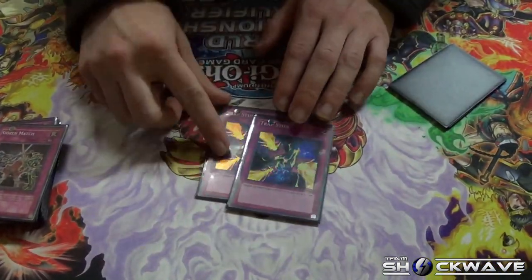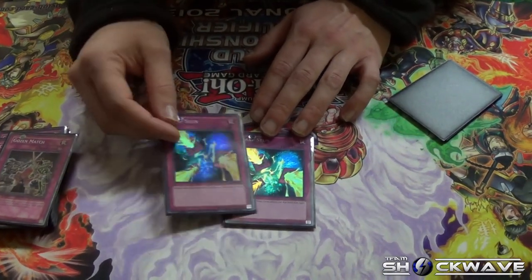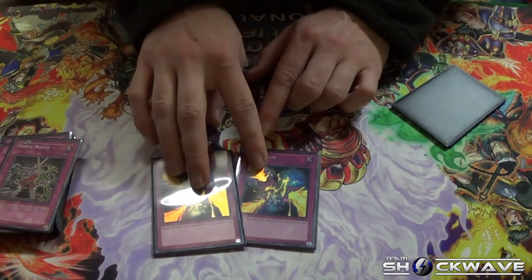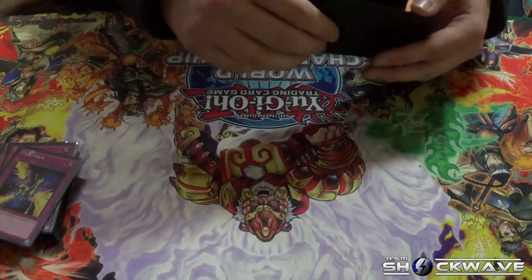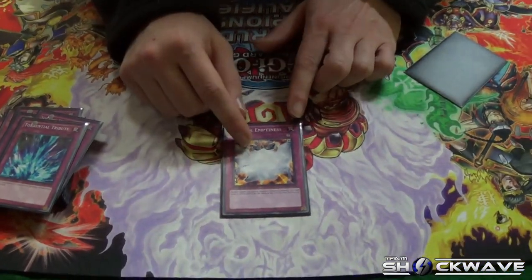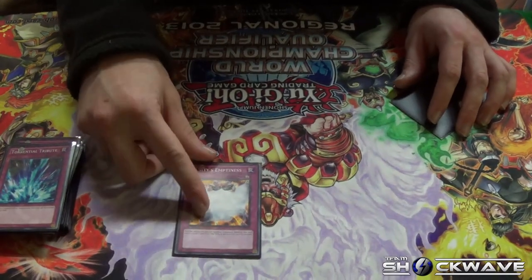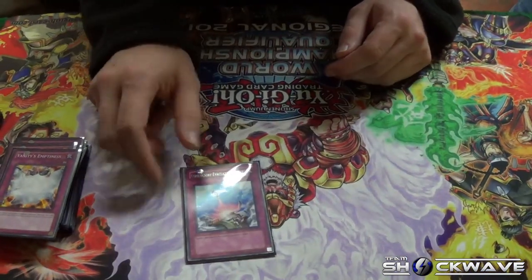I played two Trap Stuns. It's really good this format. When you're playing a control-style or combo variant, there are so many devastating trap cards — Sixth Sense and Return especially. Sometimes MST doesn't cut it because people don't want to blind MST. Trap Stun is the next best option — you can pick and choose what you want. Besides Solemn Warning, everything else is just free negation. Solemn Warning, Torrential Tribute, one Vanity's Emptiness for the Dragon matchup — I play two Gozen Match but didn't want three because opening two would be rough. One Compulse as well.